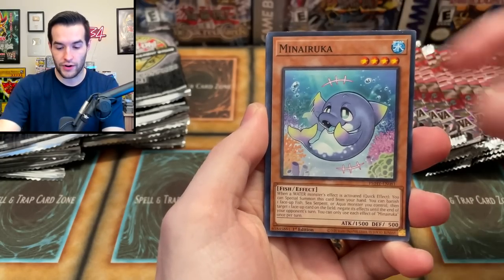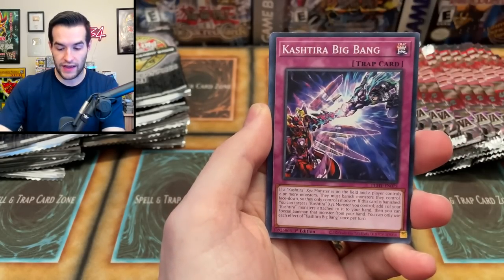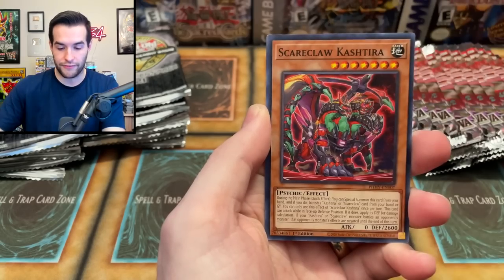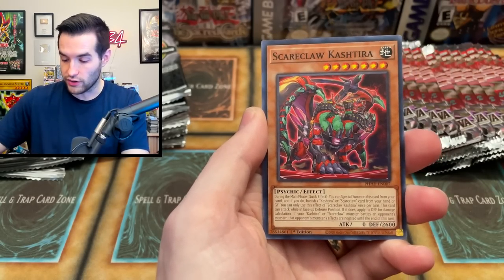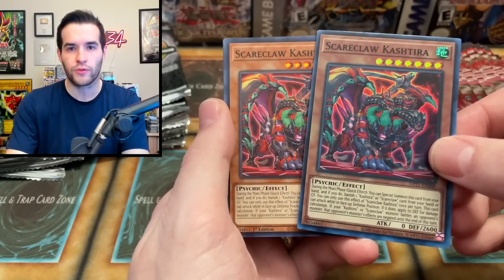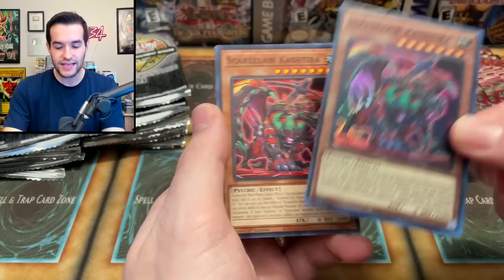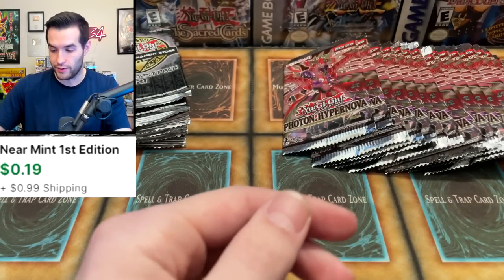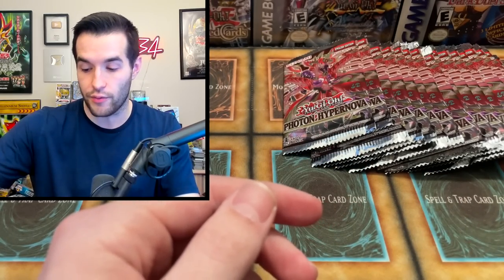We have Focused Aquamirror, the Miniruka, the Defanging, the Big Bang, the Monocroid, Land Flipping, Branded Befallen, Scareclaw Castira. Look at this — it's a common in this set and it's already got a super reprint. How does that even happen? These sets came out at like the same time, it's really weird. And then Dogmatica Alba. Pretty strange, I'm not sure how that works.